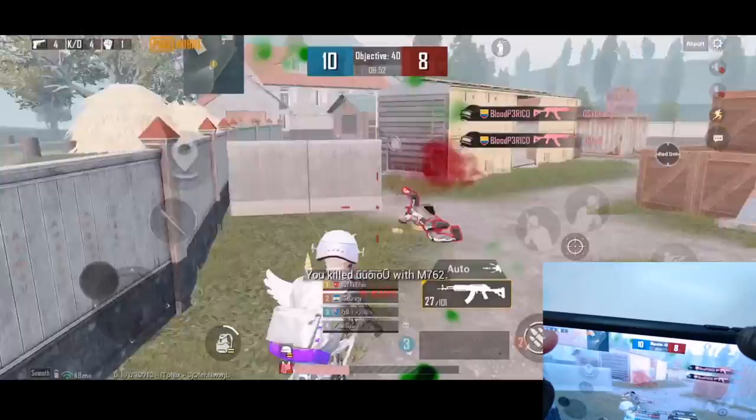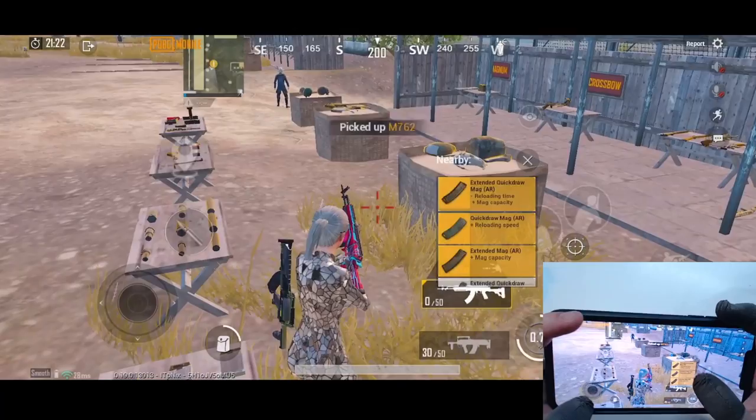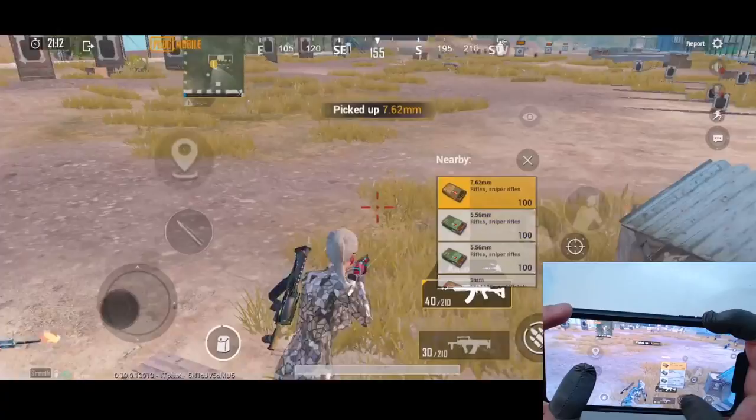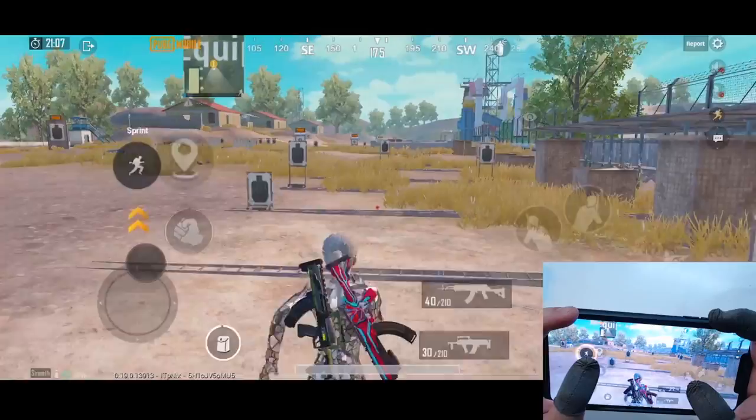Once we have the right weapon, let's go over three major parts of close quarters fighting. The very first one is landing headshots, the second one is the accuracy of your hipfire, and the third one is your movement. I will teach you guys how you can master those skills and why they are very important.